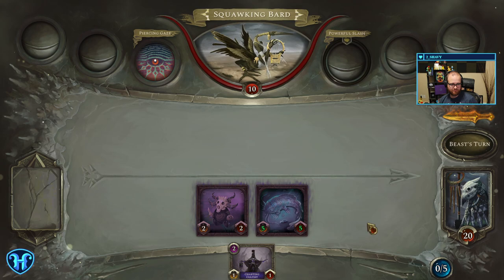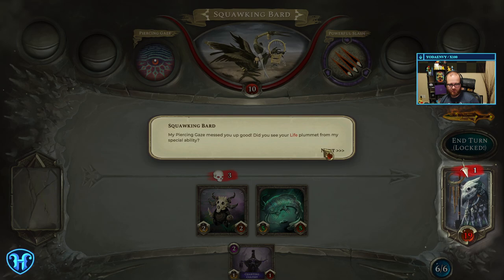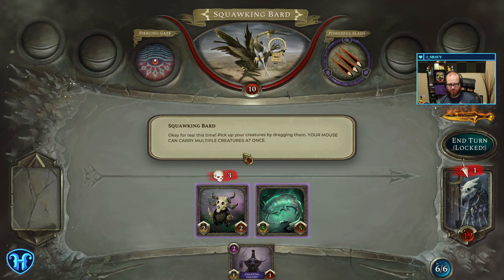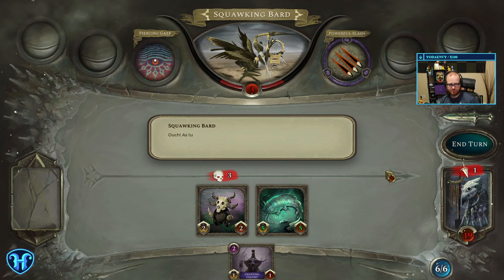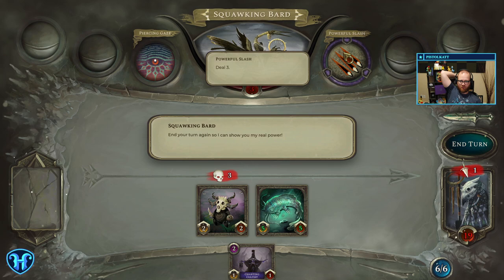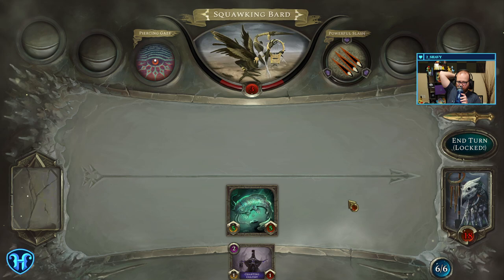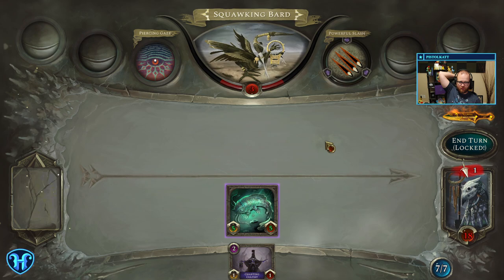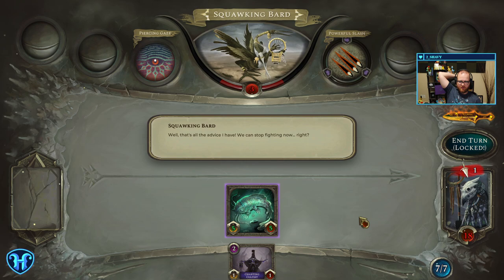Hit your creatures or summoning section. A little magic inspired there. My piercing gaze — you see your life go down for my special ability. Deals damage. Pick up your creatures and drag your mouse to carry multiples at once. Now click the big button to attack. So a turn goes by. A beast's rage increases — this unlocks our latent power via new abilities. Injured turn so I can show you my real power. A powerful slash destroyed your creature. This does damage to anything — deal three. This deals one direct to you. Most abilities strike from left to right like reading a book. That's all the advice I have. We can stop fighting now, right?